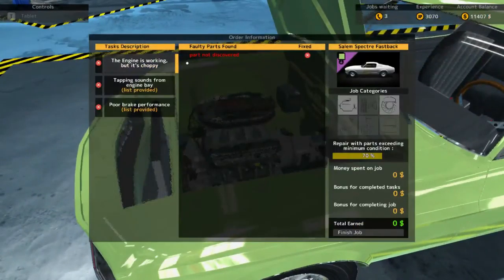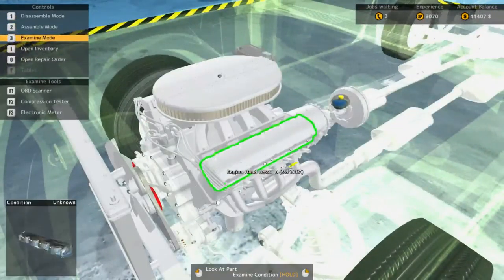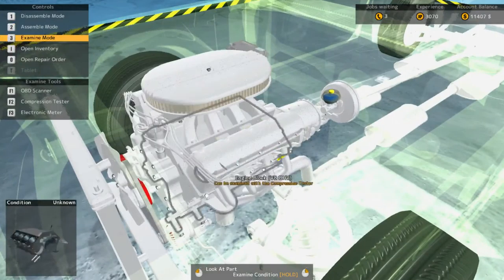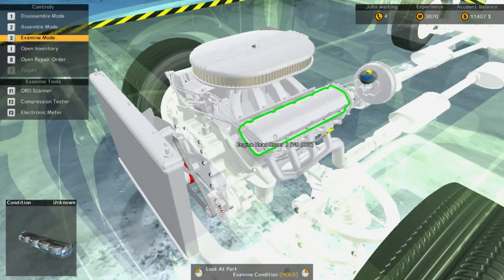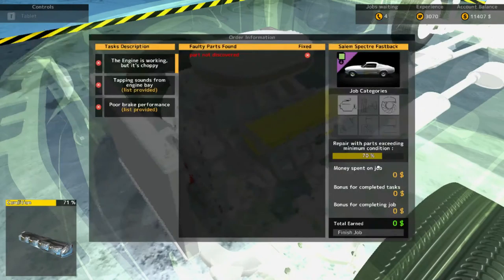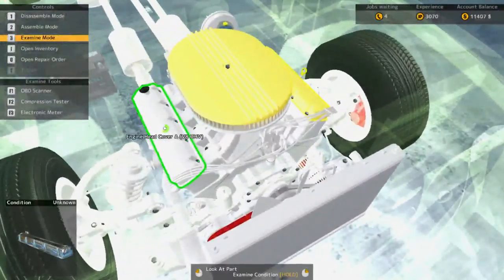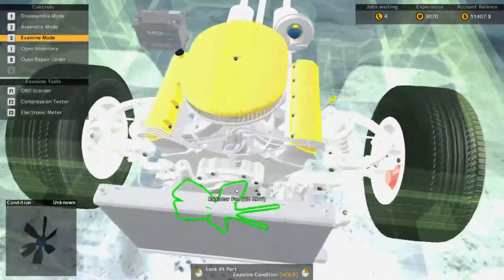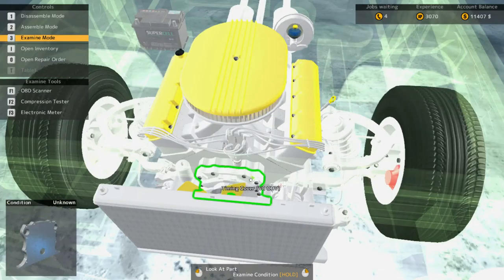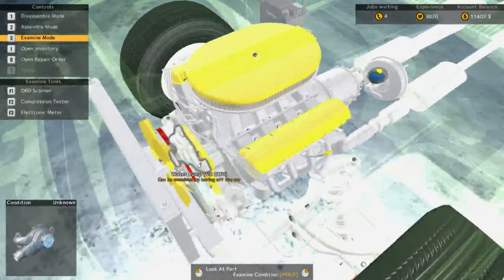Let's pop the hood up. We're going to have a feeling we need to take apart the engine. Part not discovered — I wonder if we can use tools. Can't be examined by taking off the car with the compression tester. 71% — if I hit O, okay, the engine is working but choppy. So we can kind of do this to investigate. I might have to go inside these things. This will give us the status of these different items.